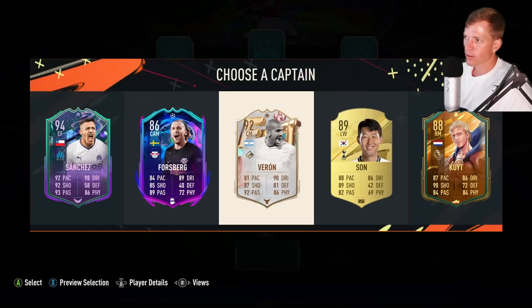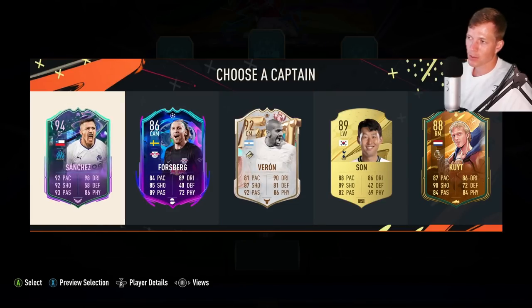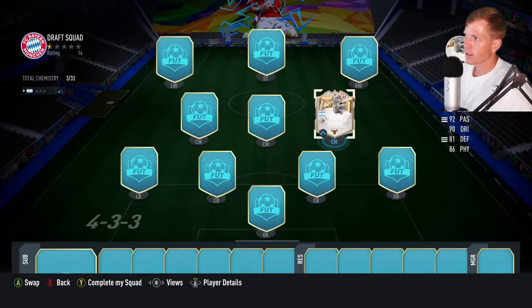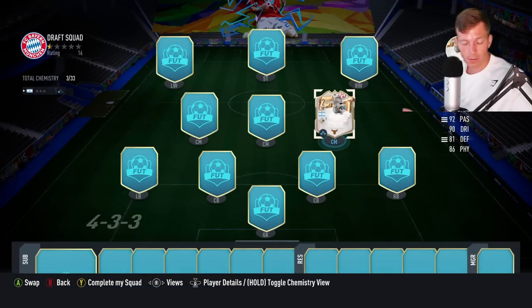We're going to start out with Verone here — unfortunately we can't grab Sanchez. We want to start off with somebody who is in position that will give us chemistry, and Verone does that for us. Oh, almost forgot — I've got a little caramel heart candy I'll be working on today.